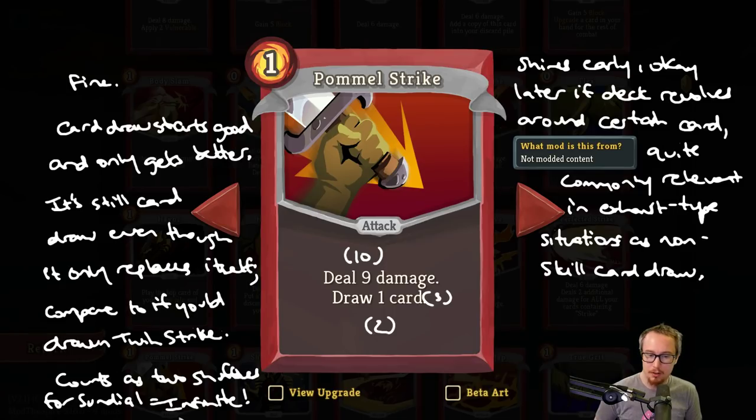Pommel Strike actually comes up quite often in infinite-type decks as Ironclad, and there are two main reasons for this. One is that if you draw two cards with Pommel Strike with an empty draw pile and discard pile, it counts as two shuffles for Sundial. Sundial is a relic — every three times you shuffle your deck, you gain two energy. It might look at first like if you played a bunch of Pommel Strike pluses with Sundial, it would cost you three energy to get three shuffles and you'd only get two back — so you're minus one energy every time through and you're going to run out of energy really quickly. What actually happens is two energy gives you four shuffles, and so you gain half an energy every time that you proc Sundial with these Pommel Strikes.